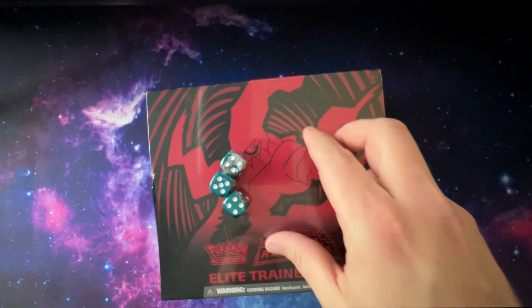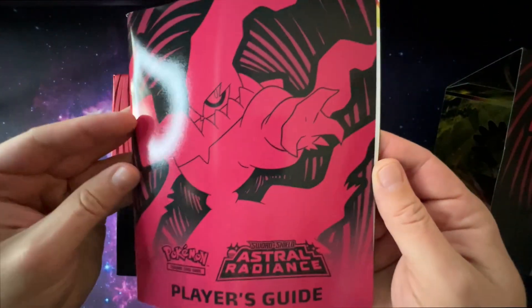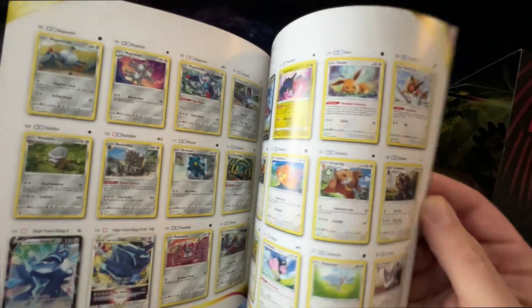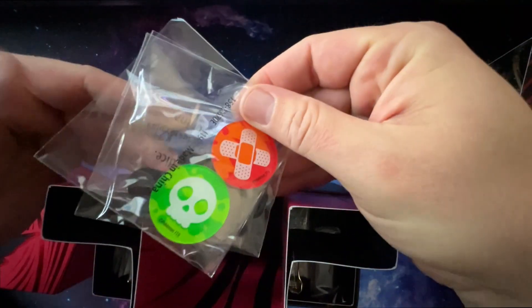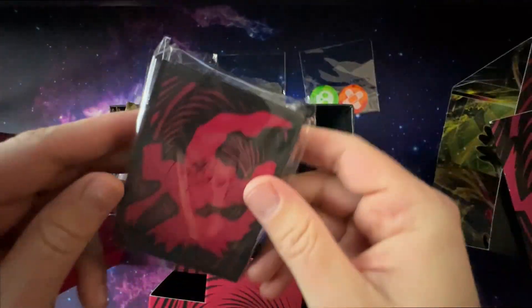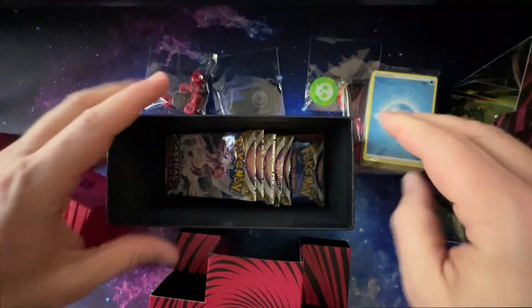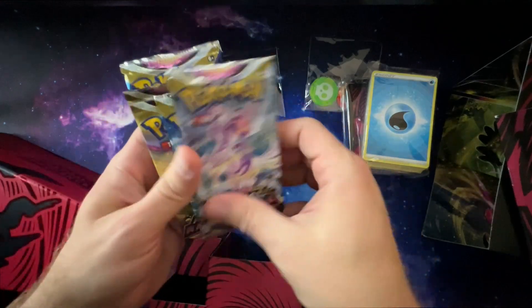Let's get this box open and we will see who wins. Just in case you haven't opened one of these boxes before, we'll show you real quick what's in here. We got the player's guide, which has all the Astral Radiance cards in the back. You got this really cool box that can hold the cards, different compartments, some dice, some markers, some card holders, a code card, card holders for your deck, a bunch of energies, and then the packs. And some dividers. That's what comes in an Elite Trainer Box.